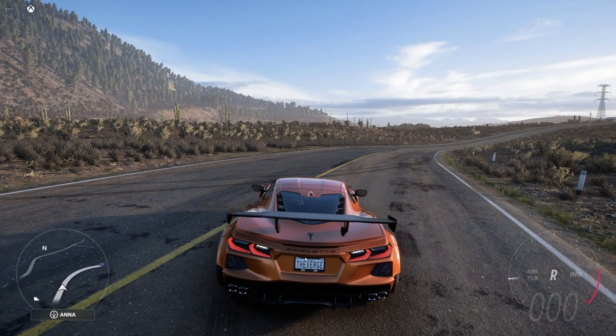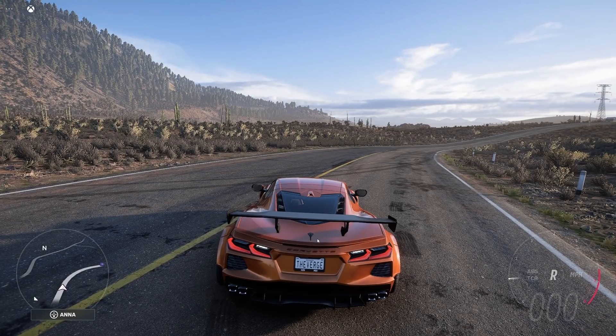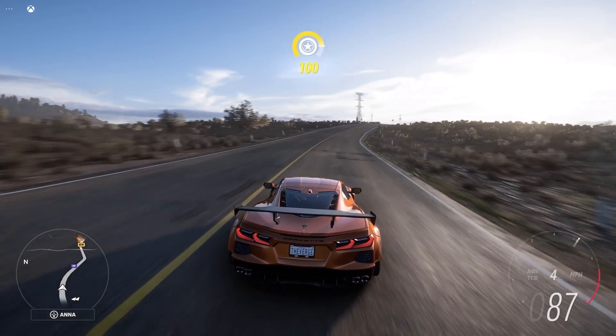There are other areas where this is really noticeable as well. If I look at the Corvette logo and the 'Verge' on the number plate, enabling Clarity Boost makes it sharper. You really notice it most when you're sitting still, but it's very noticeable in motion as well.